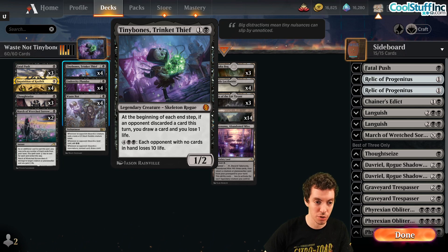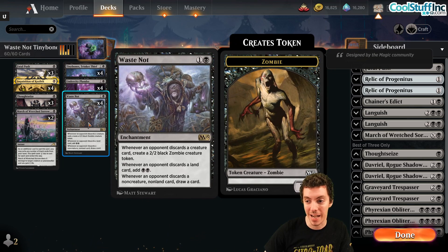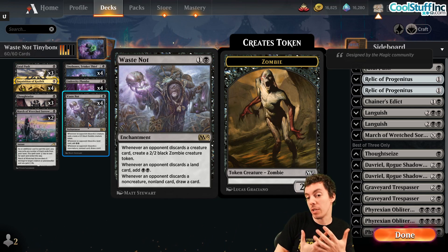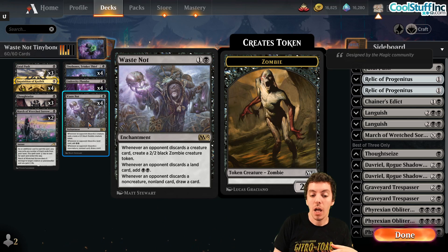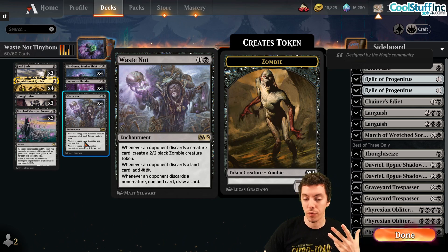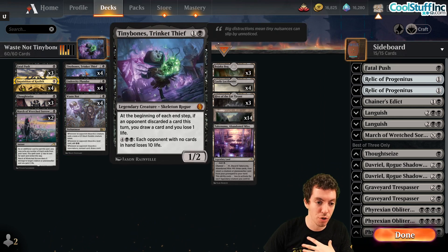Our other engine piece is Waste Not, one of the community-designed cards — a two-mana enchantment. Whenever an opponent discards a card, something good happens: discard a creature, get a 2/2 zombie; discard a land, get two black mana; discard a non-land non-creature, draw a card. Between Tiny Bones and Waste Not, we're turning our discard spells into positive benefits for us.